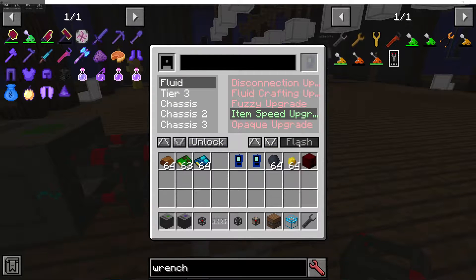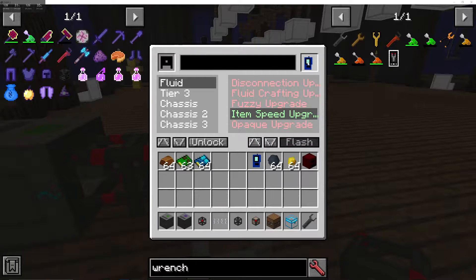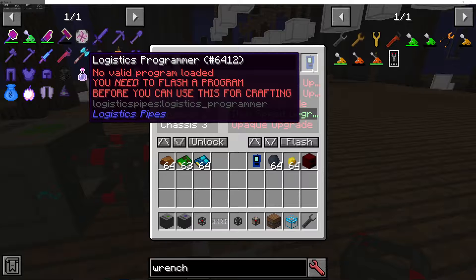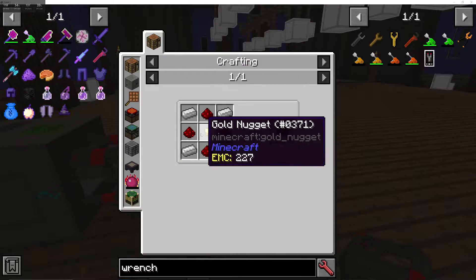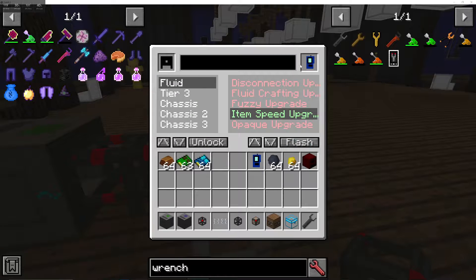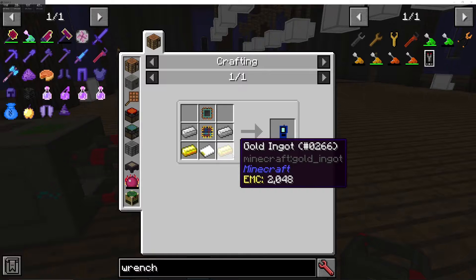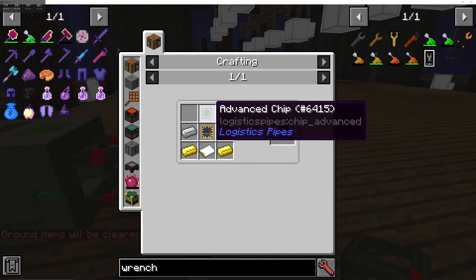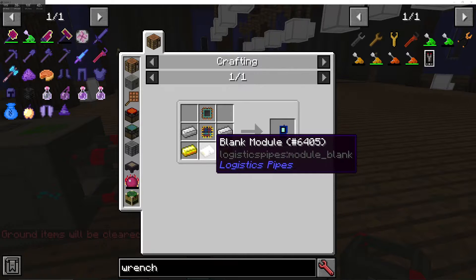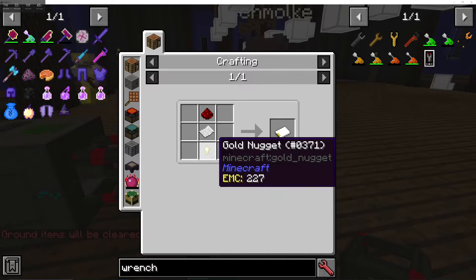After the 10 seconds, you'll have the Logistics Programmer. The Logistics Disk is crafted with some iron, redstone, and a gold nugget. The Logistics Programmer is crafted with iron, gold, an FPGA, an advanced chip, and a blank module. The blank module is just redstone, paper, and gold.